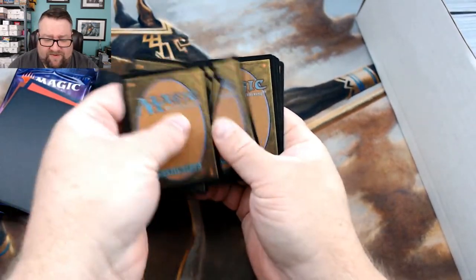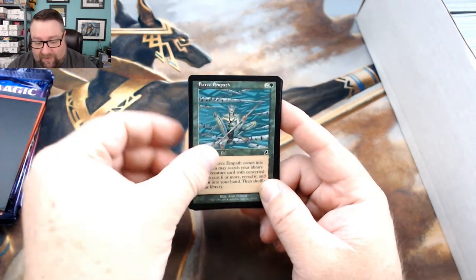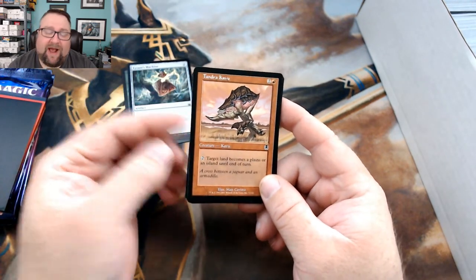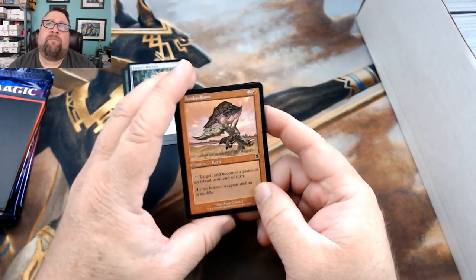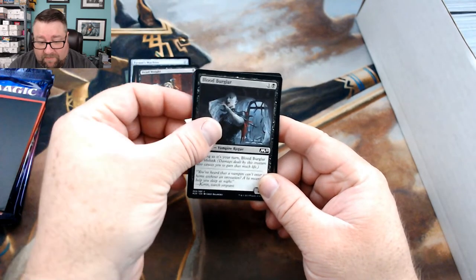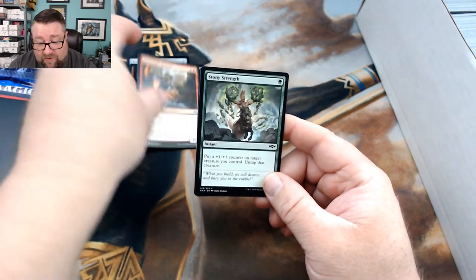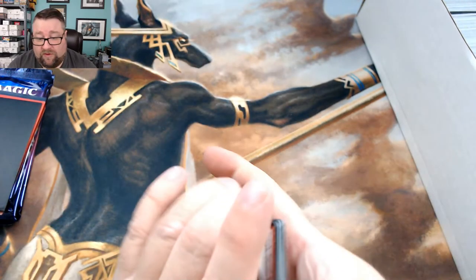That's ten cards. Let's see what we got for him. We got a Fierce Empath, a Tyrant's Machine, Tundra Kavoo — I really wish they'd bring back Kavoo in a strong way; Kavoo tribe has never really been possible. We got a Dead Weight, a Blood Burglar, a Gatekeeper Gargoyle, Sweatworks Brawler, Stony Strength, Naturalize, and a Fresh-Faced Recruit.